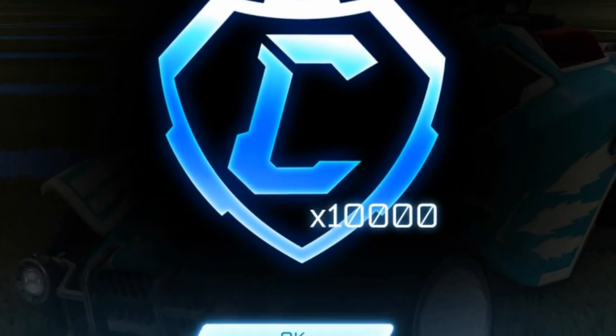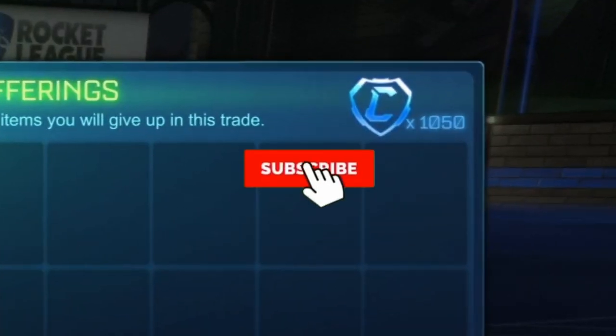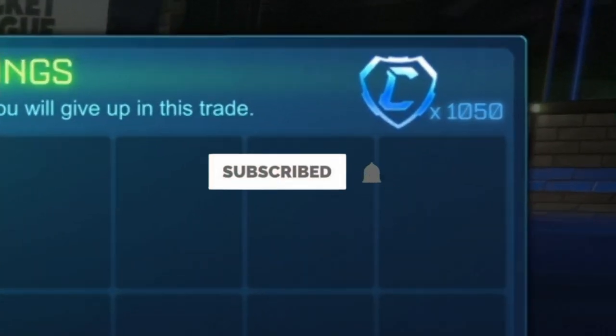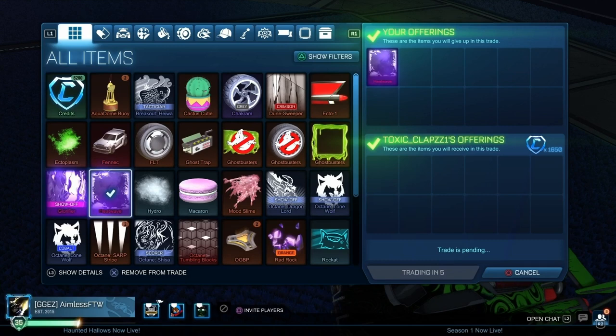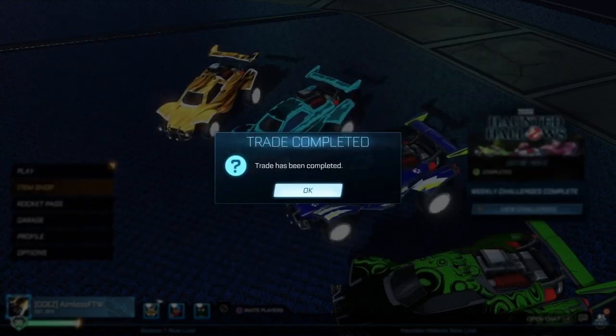If you guys want the chance to win some credits in my giveaway, make sure you do the three following steps. The first and second step is just liking this video and subscribing to my channel. And finally, the third step is to enter the Discord server with the link in the description below. If you've done this, you have to go to the giveaway channel and click the emoji so you are entered in the giveaway.